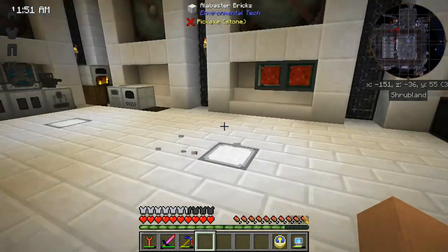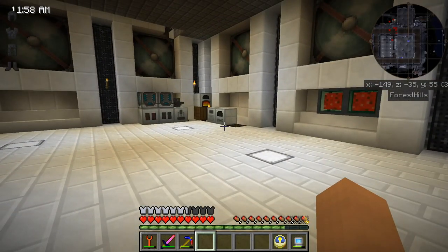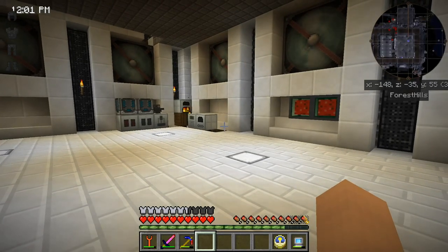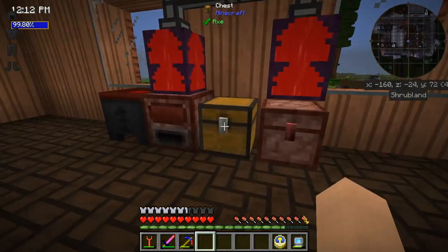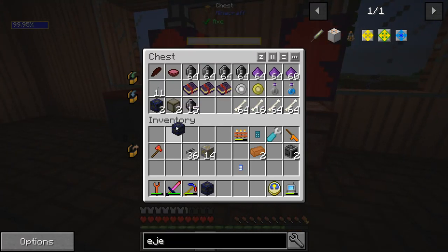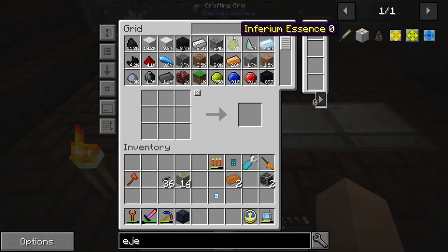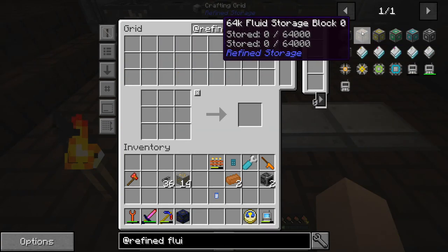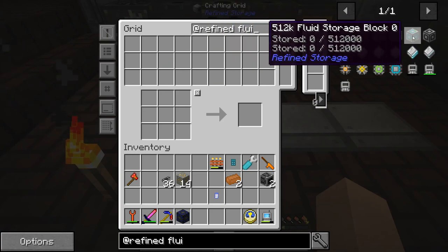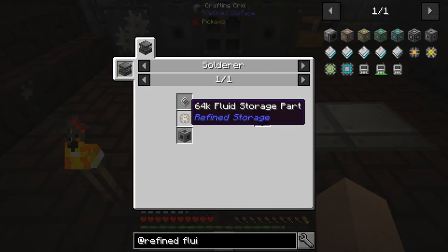The next thing I want to do is go a little further in regards to making even more output from a single ore, and that is exactly what we're going to do. First thing I'm going to do is come over here to Evilcraft. I created some of these eternal water blocks, and that is going to serve a very important purpose — it's going to be with refined storage fluid storage.